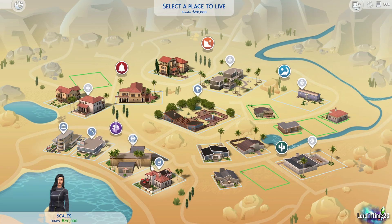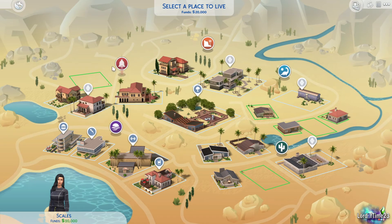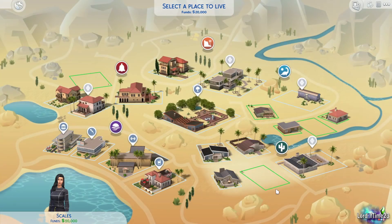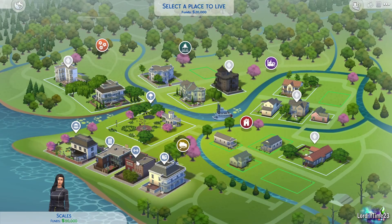In Oasis Springs, the Parched Prospects neighborhood is actually desert-looking, but I believe once you move into the other areas there you actually have grass and a nicer surrounding. I don't usually use Oasis Springs very often — I just started using it again for my Not So Berry mint challenge where I put a Sim in each world. If you want to look up a fun challenge, type 'Not So Berry Challenge Sims 4' into Google — it's a really fun one that other Sims creators made.